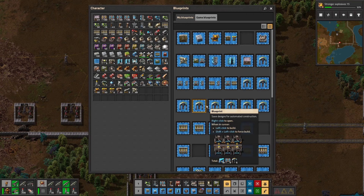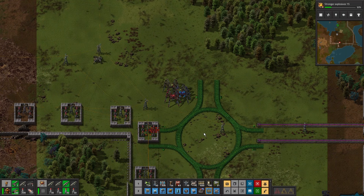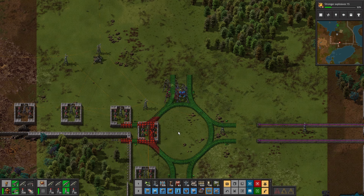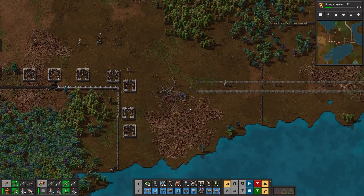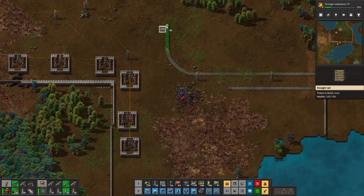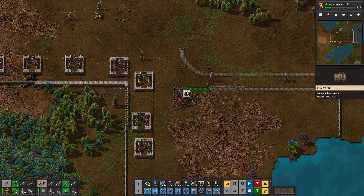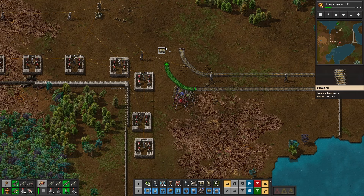Let's build — if we put that there — no, we want to go there. That's not going to work. Okay, let's just curve it, which is always a pain because you have to keep the distance between the rails. A bit more — yep, there.